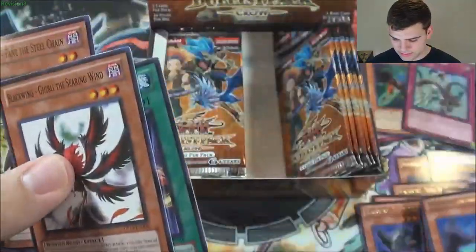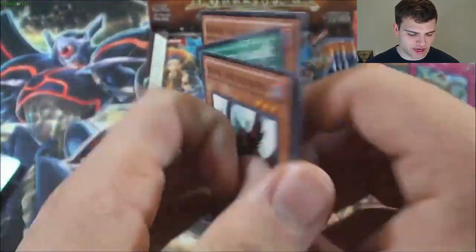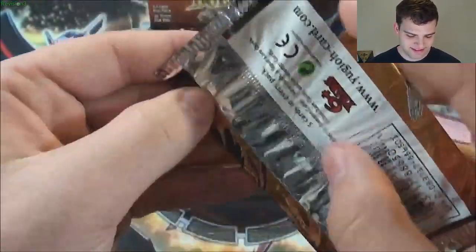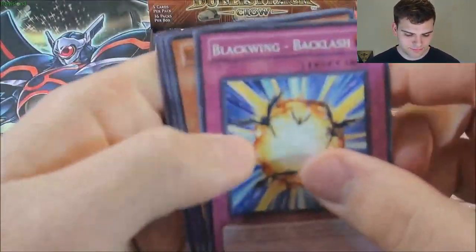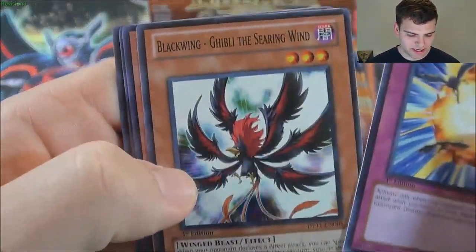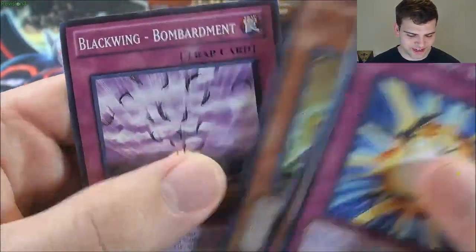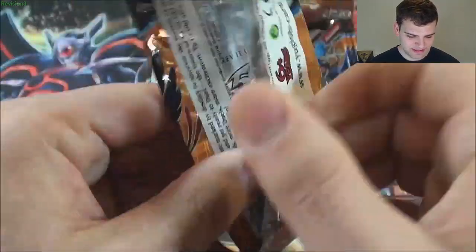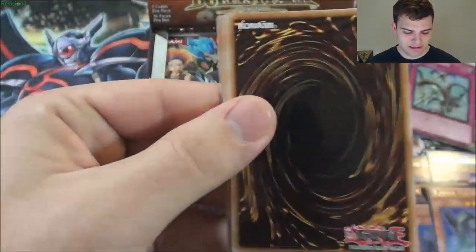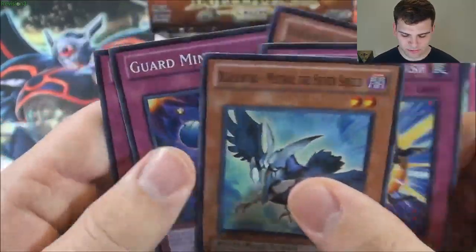Another Shura — nice — the Blue Flame. Blackwing Fane the Steel Chain! Blackwing Backlash. Elfin the Raven again. Fane the Steel Chain again! Bombardment. Backlash. Another Blackwing Gale the Whirlwind — sweet!